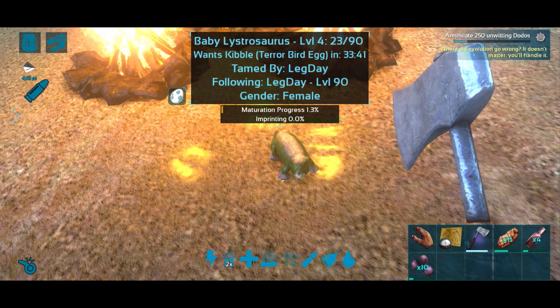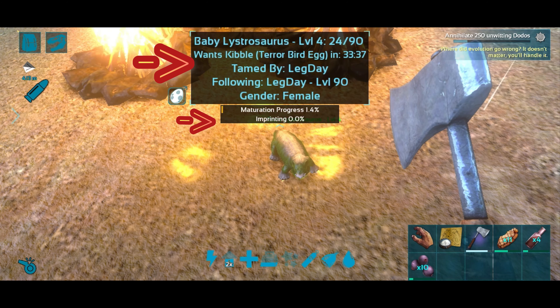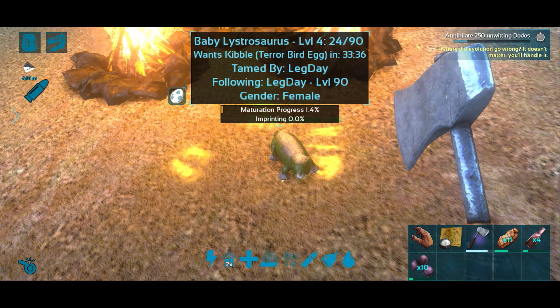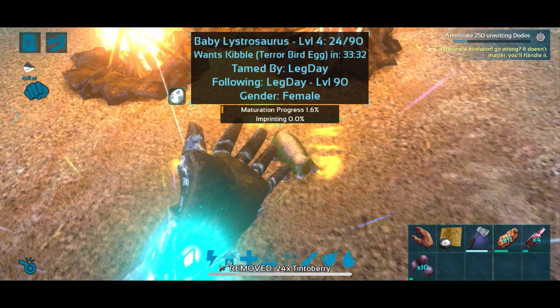Now for the fun part — the maturation progress and imprinting. We're going to start with imprinting first. As you can see here, this Lystro wants Terror Bird kibble in 33 minutes. So in 33 minutes you will feed it kibble and its imprinting bar will go up, which increases its base stats.